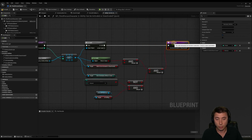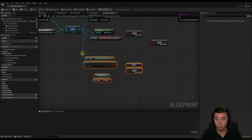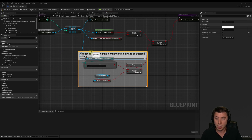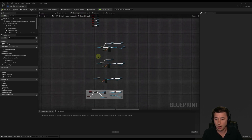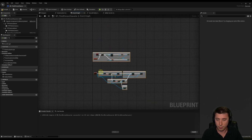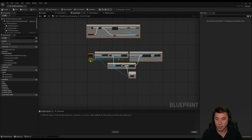I'm going to use a 'not boolean' here, then connect the existing validity check and this new channeled-plus-falling check together through an AND node. I'll move things around to keep it clean and add a comment: 'cannot be activated if it's a channeled ability and character is falling.' Compile and save. Also, back in the event graph I never deleted some old keyboard button logic from two episodes ago, so let's clean that out now.